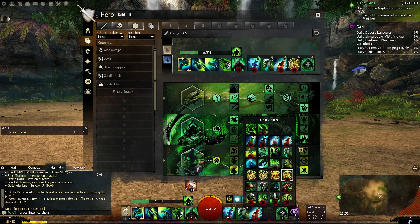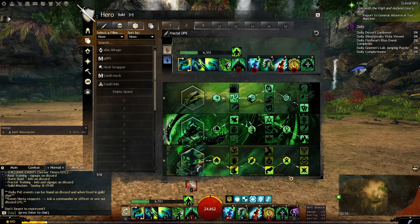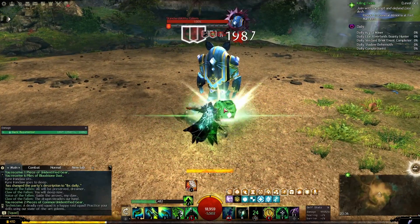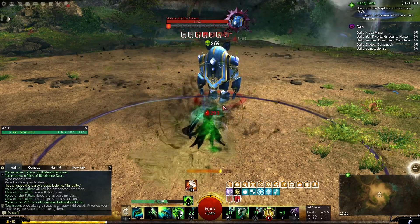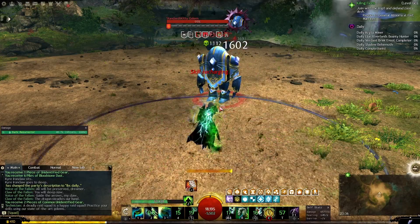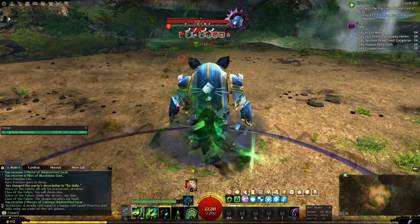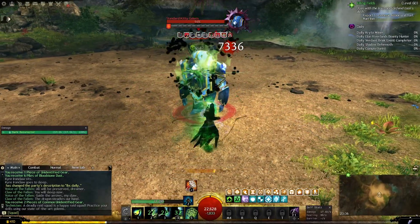I have tested this build quite a lot before the June balance patch and it was pretty good. It has good DPS but it is harder to achieve compared to the virtuoso build. But the upside is that with a few small changes you can use this elite spec for quickness as well. Or if you had a condi DPS scourge before, you can get a pistol and use the same gear as before and it will work very well.